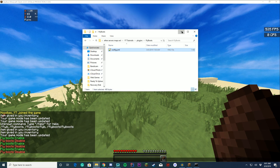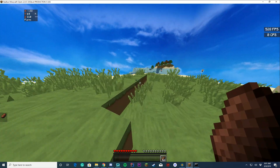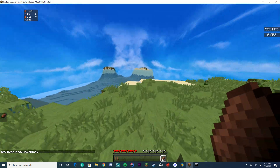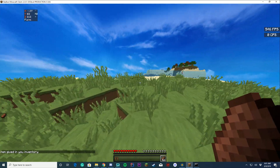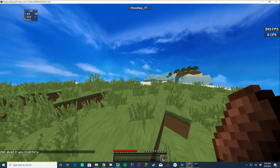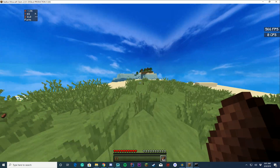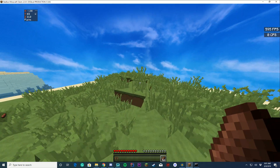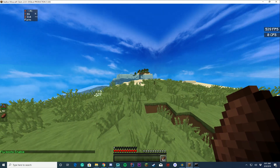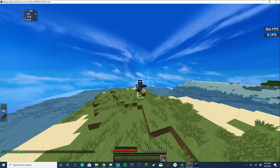Let's go ahead and get into the game and I can show you what the command does. I have food in my inventory because this is a survival server. If you do flyboots give, it will say item given in your inventory. To the author of this plugin who's probably watching this video, I recommend remaking this message — maybe making it green or something and wording it like 'item was given in your inventory' because that's not correct English. To put the boots on, you just put them into your boots slot and you can see 'fly boots enabled,' and then I can fly around.